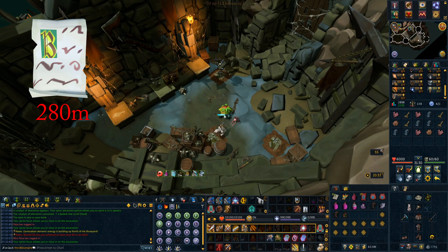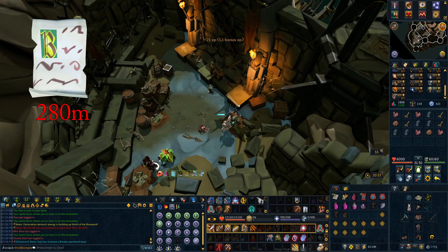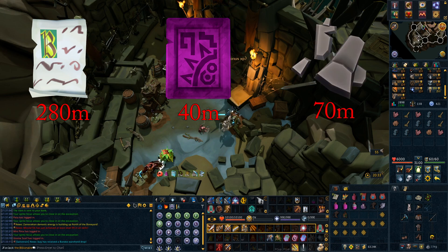The spirit attraction potions cost about 230k each and last for 36 minutes, so in total I'd have used about 170 or so, which puts the price at just under 40 mil for those. Finally, I had to spend about 70 mil on the extra archaeology supplies — the materials I needed to restore all the artifacts.